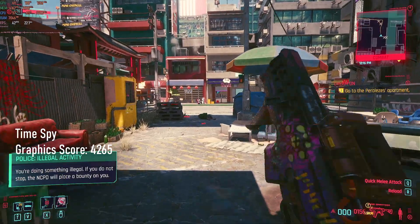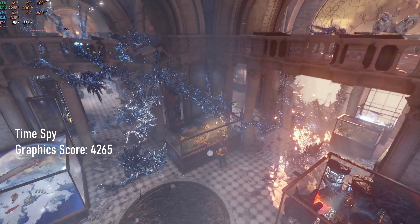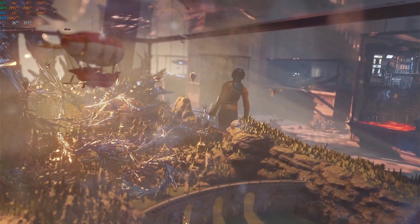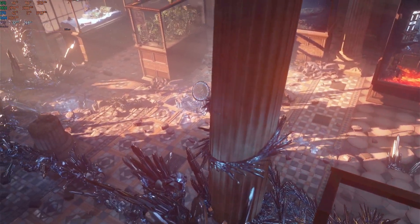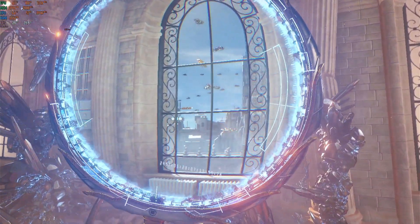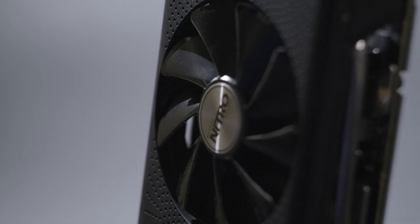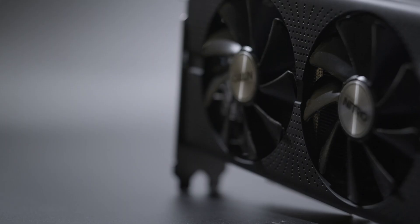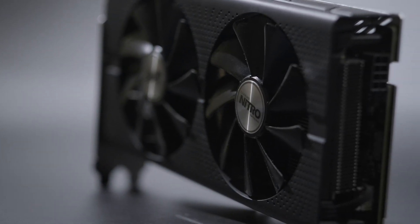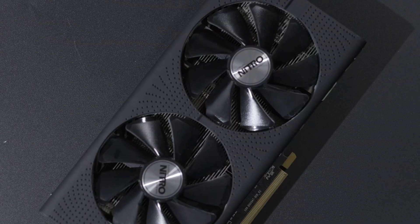Time Spy returns a graphics score of 4265, which is less than 10% above the score for the R9 290X. As the 290X was a flagship card and the 480 is technically a mid-range card, this shouldn't be a big surprise — it's not uncommon for successive generations to move up a tier in performance, but the R9 300 series was something of an anomaly, being a minor refresh of the 200 series. I don't think I've seen much of a benefit from the extra VRAM here; the best example is Forza Horizon 4, where I was able to turn up quality from medium to high with virtually no FPS impact, but I don't think any of the games tested would be rendered unplayable on the 4GB version of the card.